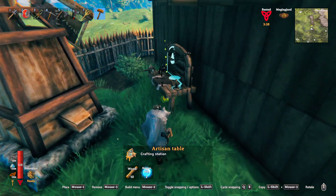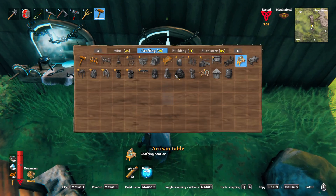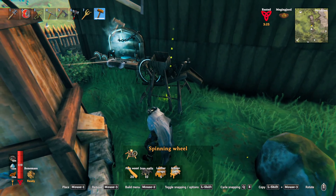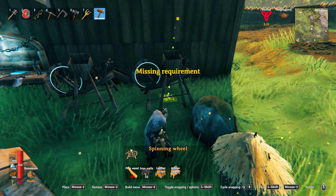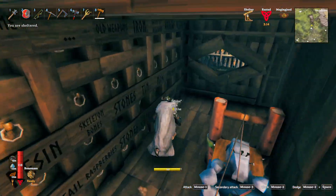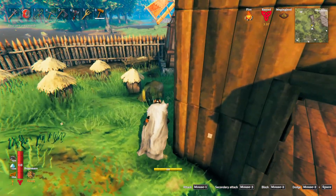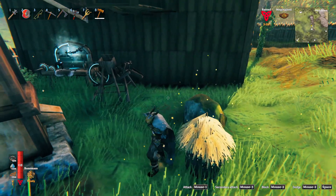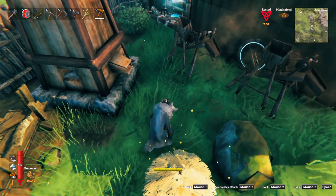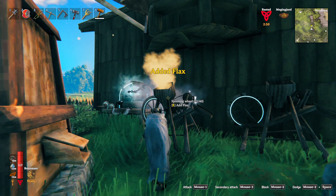We're going to place the spinning wheel right there for now — that should give us more than enough room. We need a couple of these. We'll place one there and one there. Let me go grab another stack of fine wood. And there we go — that is perfect. Now they can each do 40. Yeah, these are really noisy.